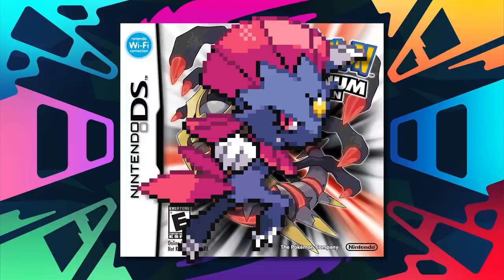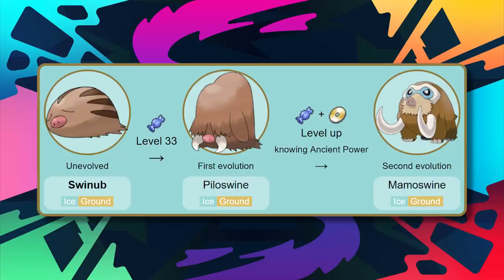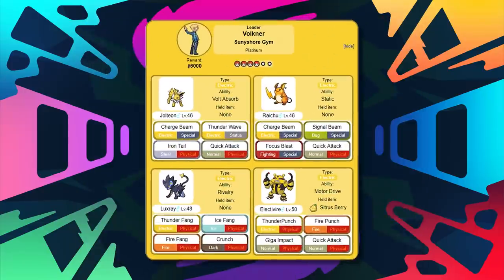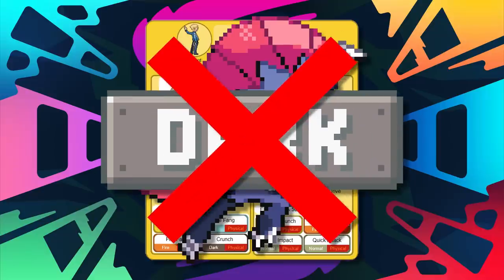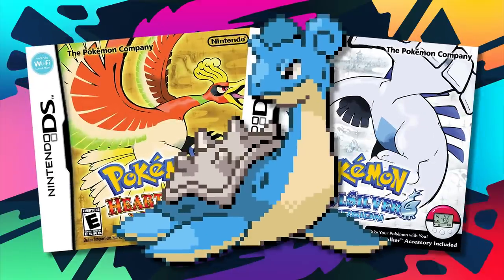For Platinum, Weavile was an option again, but I went with the superior Mamoswine instead. You can get Swinub on Route 217, and at level 33 it becomes Piloswine. You'll have to head to Pastoria City to use the Move Relearner and get Ancient Power, and then boom — it's Mamoswine. That thing brings Ground type moves to battle with Volkner, and it can beat down the same Pokémon Weavile can, minus the Dark type coverage. Mamoswine is stronger and can take hits much better, so it's a top tier option.